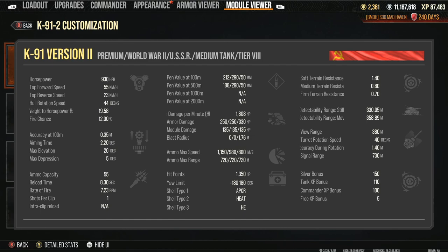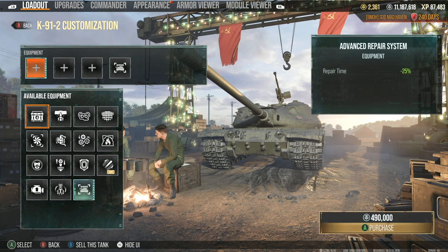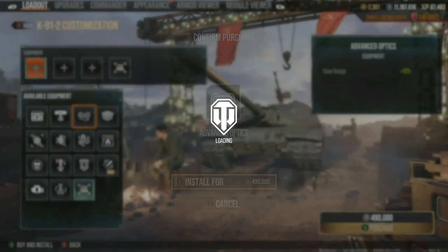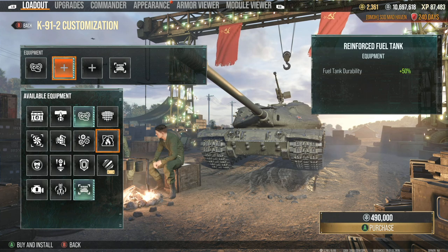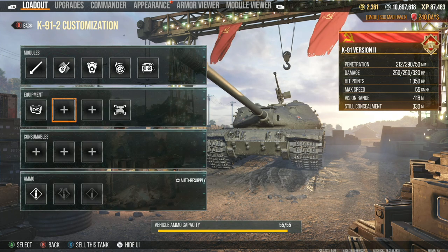Let's go ahead and actually start outfitting this. Knowing the reload is not going to be that good, we're definitely going to be taking optics because of the 380 view range. Probably advanced loader. At 8.3 seconds — and this is without a crew — let's actually do the crew setup first.